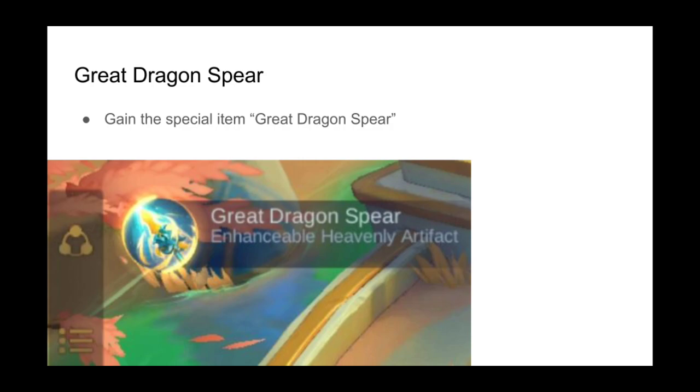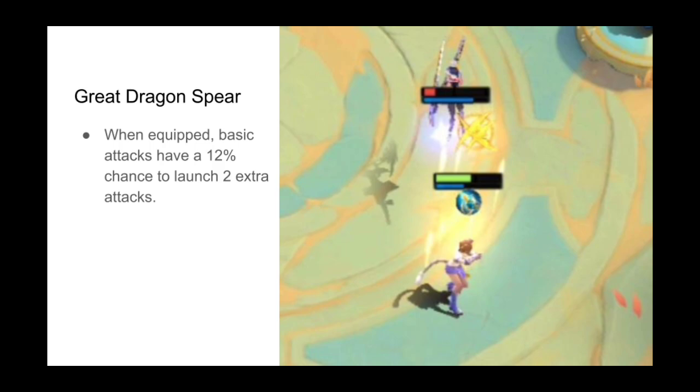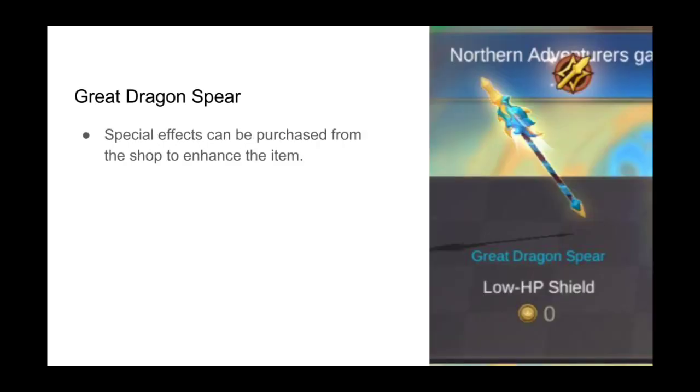The hero on which the item is equipped gets a 12% chance to launch two extra basic attacks on every basic attack, similar to the Assassin's synergy of previous seasons. This isn't the best part of the skill, however. The efficiency of the item can be improved by purchasing a variety of special effects from the shop.